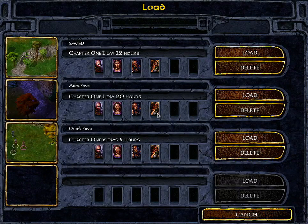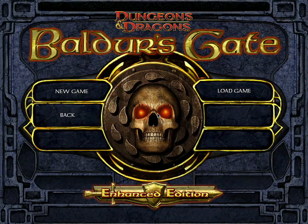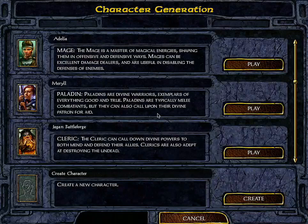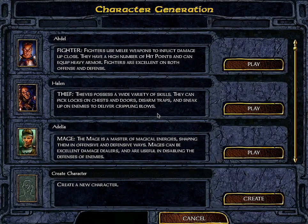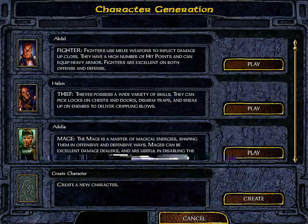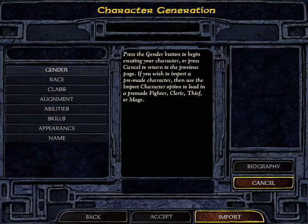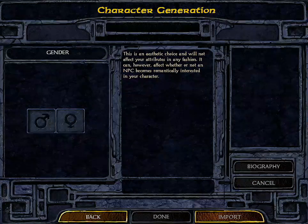So this is Baldur's Gate. I'm going to load an existing game — actually, you know what, we'll go ahead and create a new game so I can show you guys all the character customization options. Here you have a bunch of preset characters you can use: there's a fighter, there's a thief, there's a mage. But down here at the bottom you have the option to create a character, and that's what we're going to do.